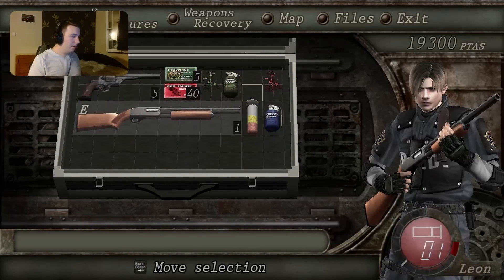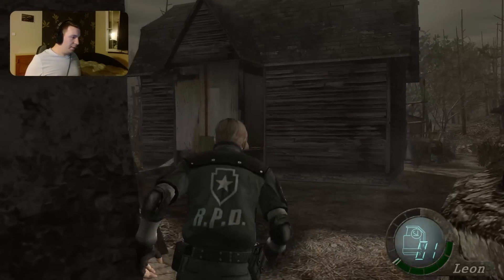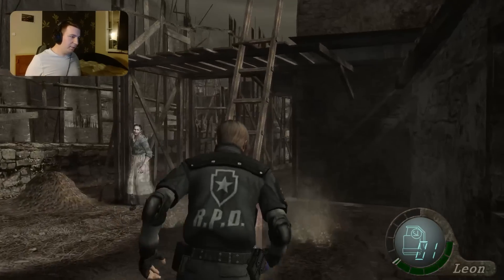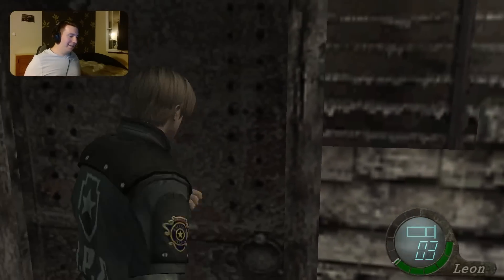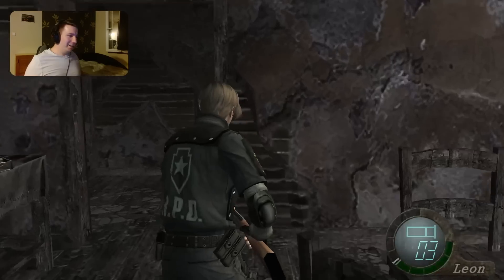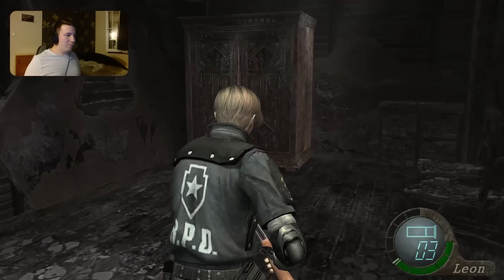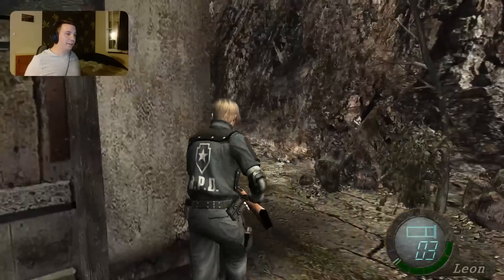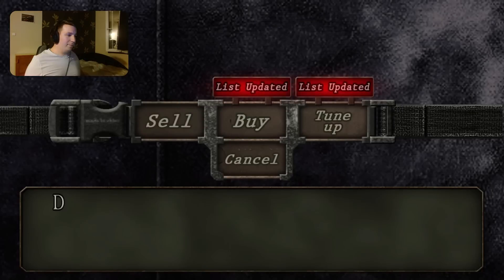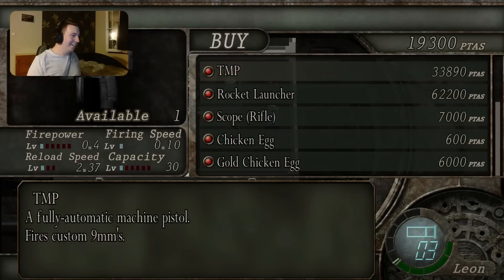Moody decided to wait it out, but once he heard that I shot my way out, he opted to do the same. While it started out the same, our routes would soon diverge in some very important ways. The prime reason for this would be the merchant. Our first merchant check would change our priorities when it comes to damage output and speed. He sold the flash grenades, the broken butterfly that we already had, the TMP and the rocket launcher. The TMP was 33,000 bucks and the rocket was 62,000 - both over double what they normally cost. Thankfully, we both got the 10 grand from killing the chainsaw guy in the village, but we would need a lot more than that if we wanted the rocket to kill all the bosses later on. So the new goal was established: obtain grain.